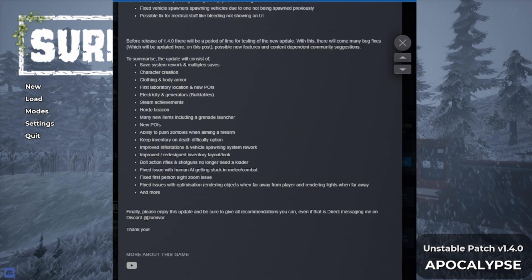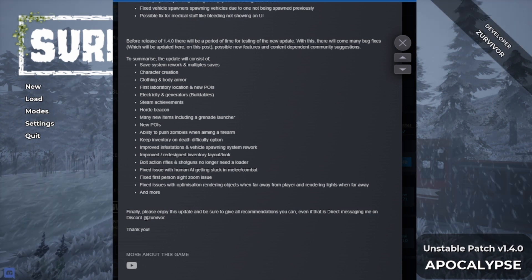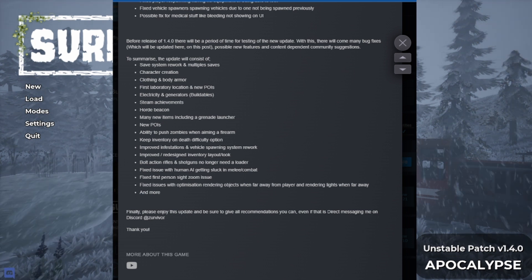Before the release of 1.4.0, there'll be a period of time for testing the new update. With this there will come many bug fixes, which will be updated on the post you can find on the Steam page or in your Steam library. Possible new features and content dependent on community suggestions. How they've done with some of the other big patches, they've released an Unstable Patch which you can select through your Steam library to download. But we'll go over and hit these big points real quick.